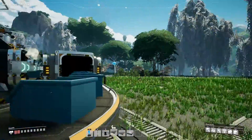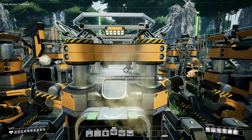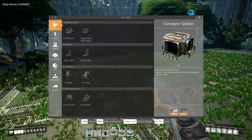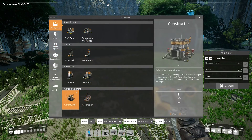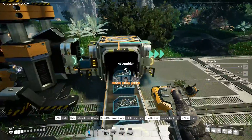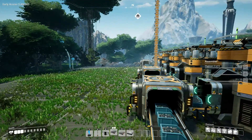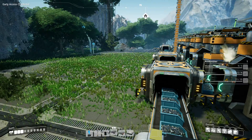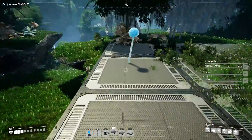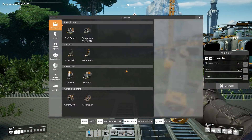What we need now is assemblers, because I want to make reinforced plates. With these over here, we are going to make three assemblers. Let's see how big they are — I haven't placed one yet. They are big! Okay, so this one needs to be split three ways, and then it needs to be three assemblers. I need to get iron plates up here as well — I don't have iron plates up here, they are down there, so we need to find a way to bring them up here.